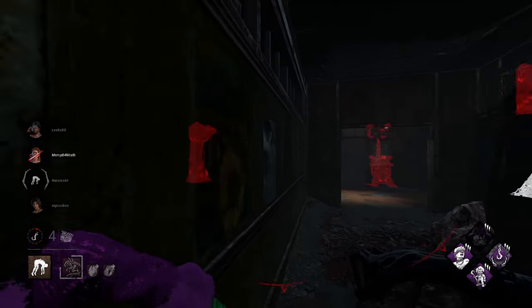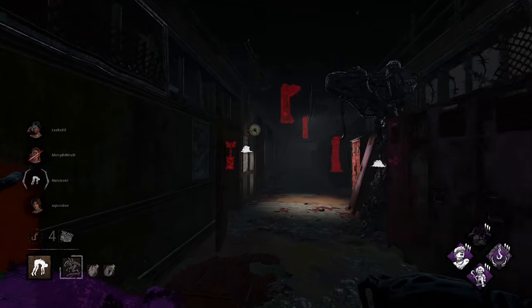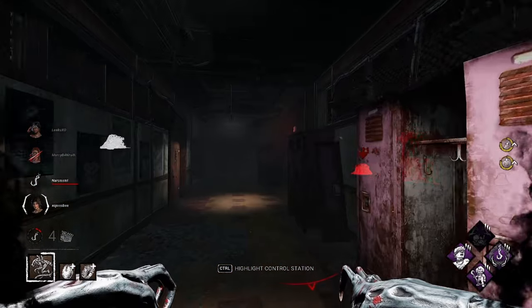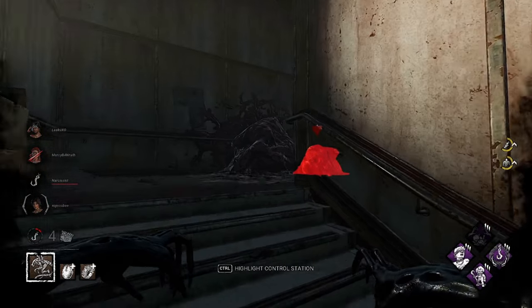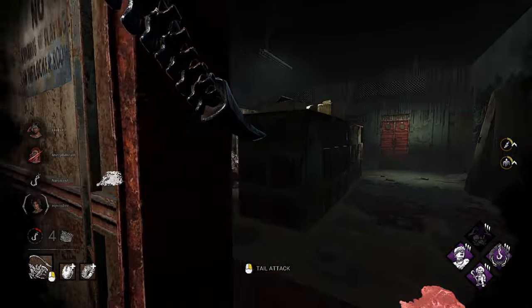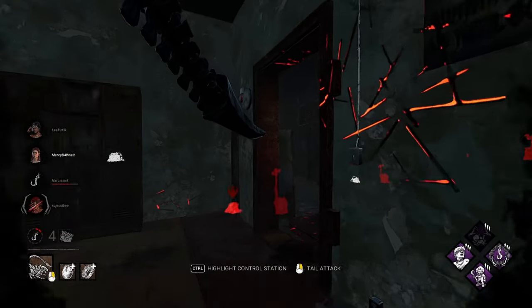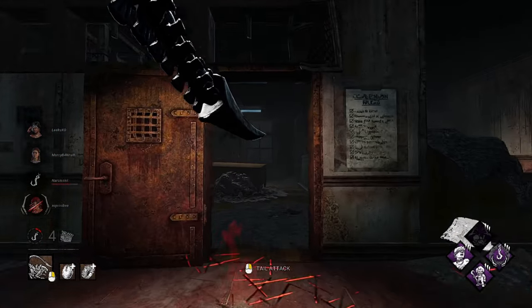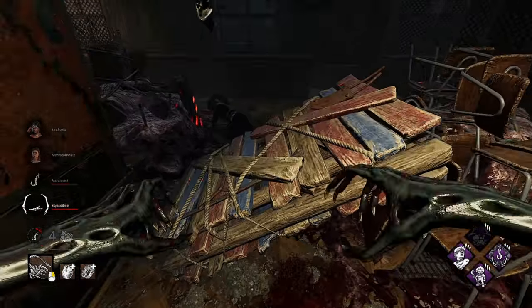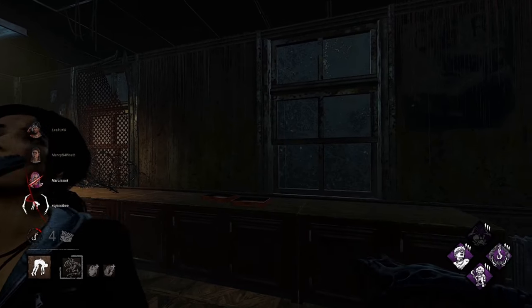I made a mistake because that was inside that room — unfortunate. They did get a gen done, which is all right. New obsession is up top. They won't hear us coming, at least terror-radius wise — they'll probably hear the Xenomorph tail strikes. Oh, I hear her messing with the totem — don't touch my totems! That scared me and made my game lag. She was trying to break it. We get this down — tail strikes are on point this match. We throw her up on the hook.